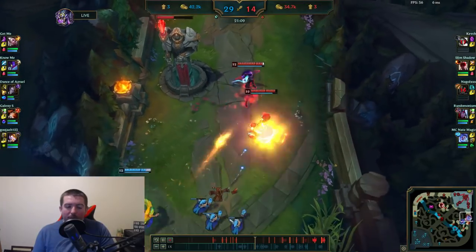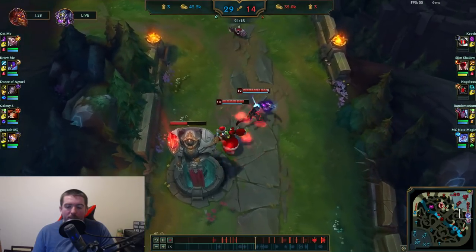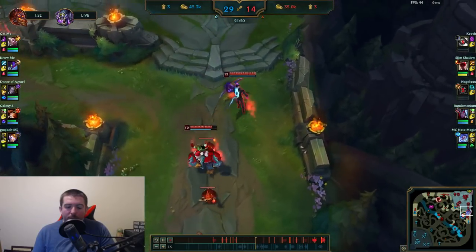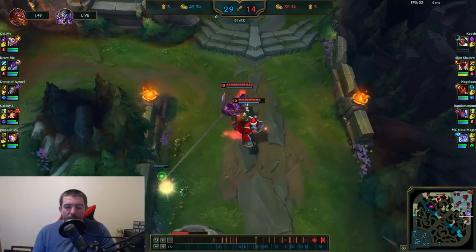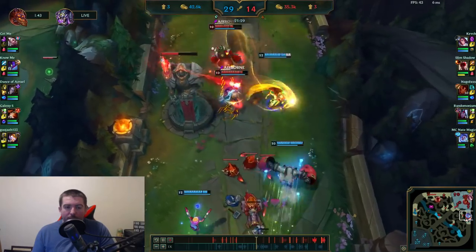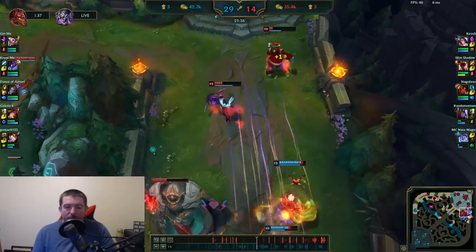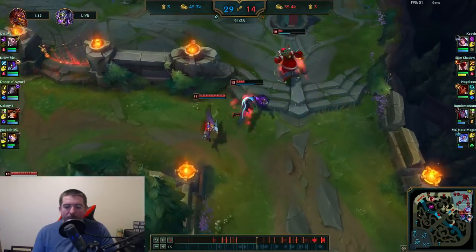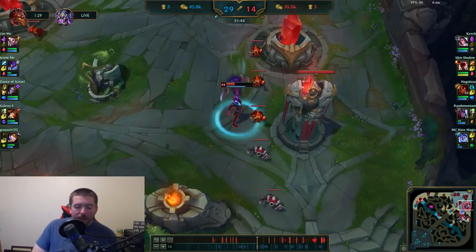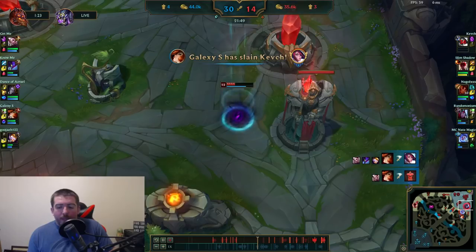As soon as the wave hits the tower, I'm trying to clear it as fast as possible. There's Blitzcrank looking for a pull over the wall — yes, there's the hook. I wind up flashing out, survive, and land my ultimate on Blitzcrank. Nunu's able to survive and my team is back up. I think we still wind up losing the tower — I don't know why Lee Sin is pushing top right now.